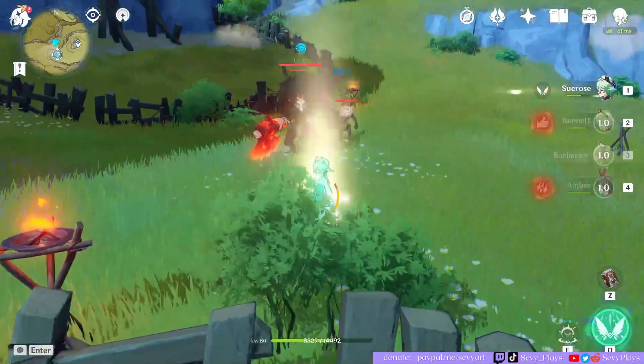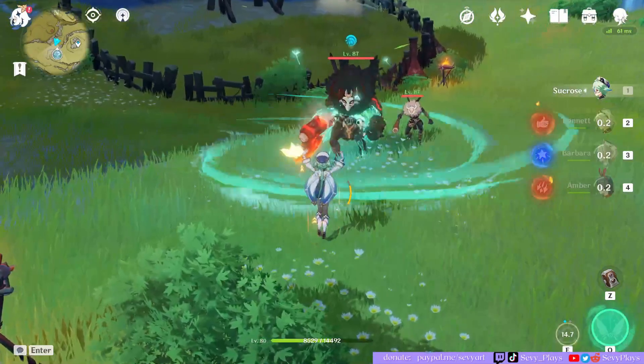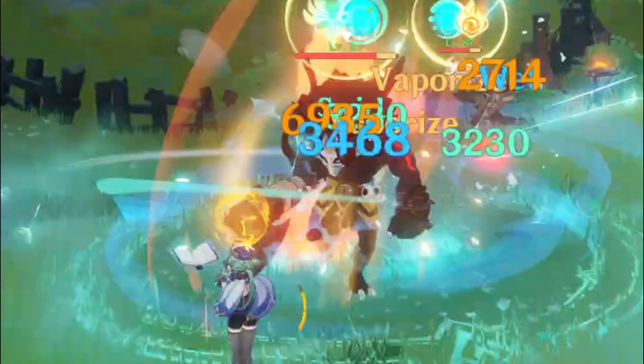Next we tested proccing a vaporize reaction using Swirl and it did work in the same way. Since pyro is the one being swirled and is proccing the vape reaction, it's a reverse vaporize, so you get a lower damage number from the reaction — coming out at around 6900.